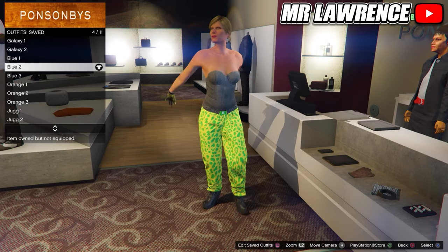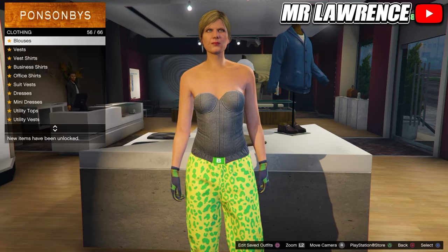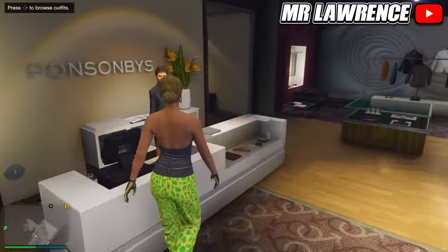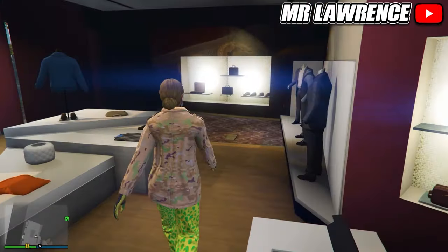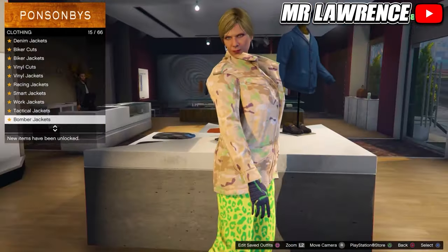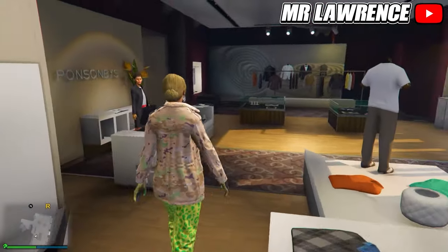Then go to the tops and remove your leather jacket. Make sure to equip the light woodland armored gloves and then save it in slot number 5. Now go back to the tops, go to work jackets and equip the peach camo closed field. Then go to tucked t-shirts and select the blue digital t-shirt, number 75. Save this outfit in slot number 6.